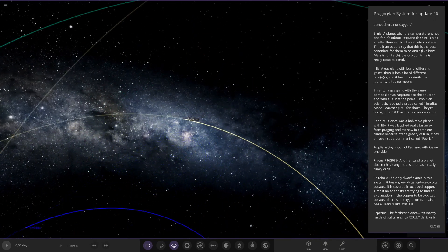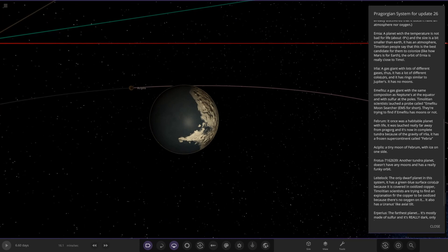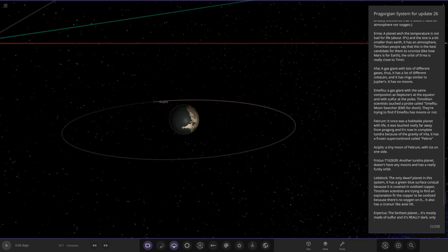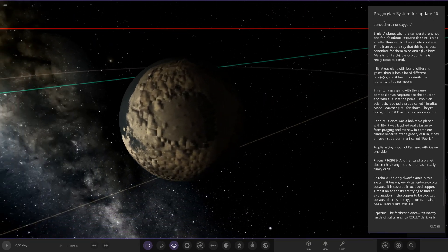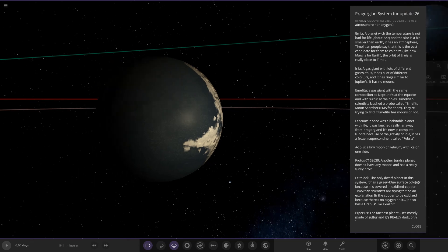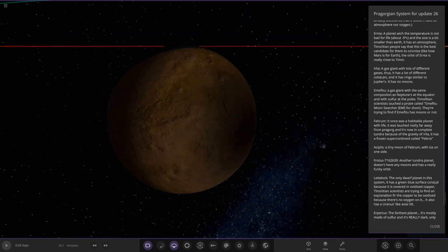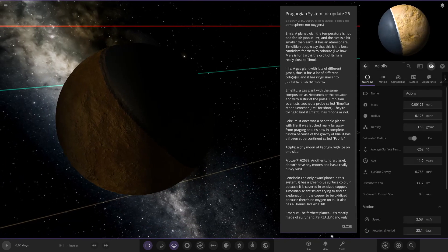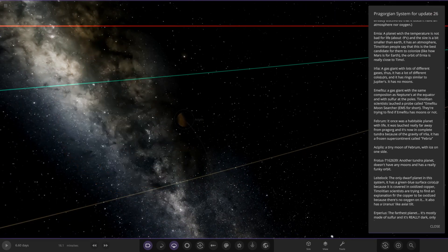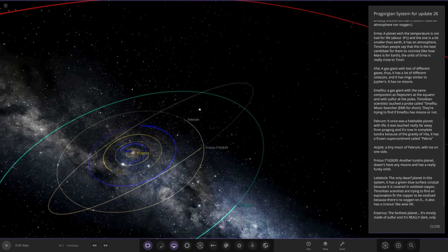Next up we've got Februm. It was once a natural planet with life; it was launched really far from Prager Gorg and is now in complete tundra because of the gravity of Eirilla. It has a frozen supercontinent called Febria. He's using an interesting texture on that — I don't think anyone else has really done anything like that before. It's also got a tiny moon with ice on one side. Very cool.